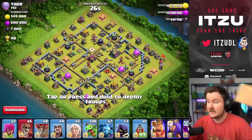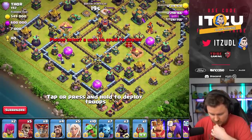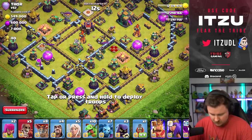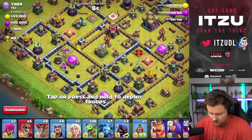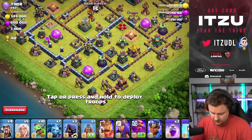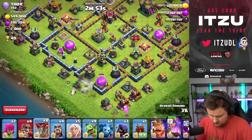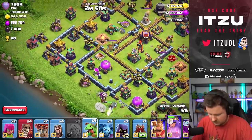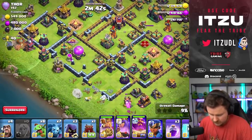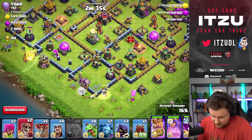Let's go for another one — an anti-3-star base, which is quite interesting. How do we approach this? I'm just trying to count the wall breakers. So like this — wall break, lock launcher, healers, wall break. Then obviously the king, the warden. Oh no, no, no! Why would you go there, wall breaker?